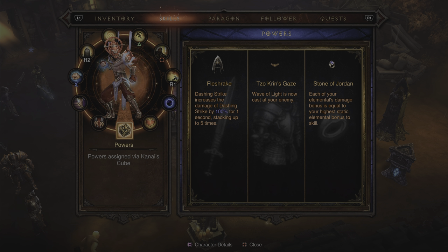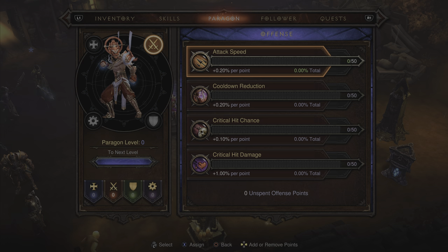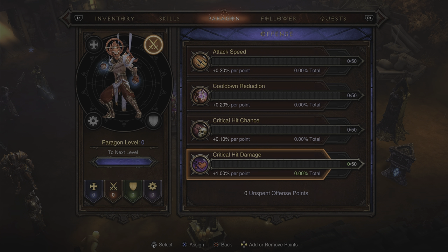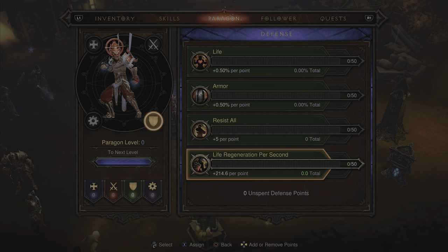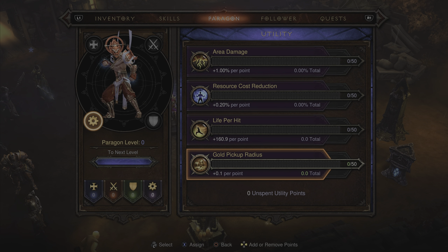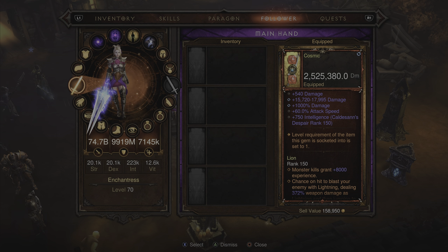Cube powers are Flesh Rake, Claw's Kin Gaze, and the Stone of Jordan ring. For paragon, put everything into vitality for the core skill tree. On the offensive skill tree, focus on attack speed and cooldown reduction first — the rest are capped out. For defensive, focus on life and armor first, then resist all elements and life regen. For the utility skill tree, focus on life per hit first, then gold pickup radius, then resource cost reduction and area damage.